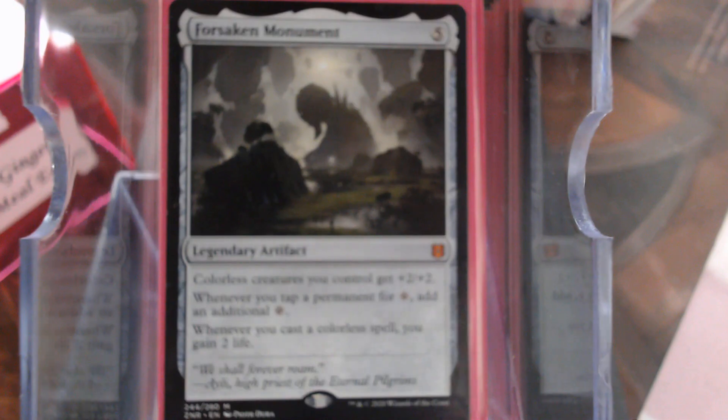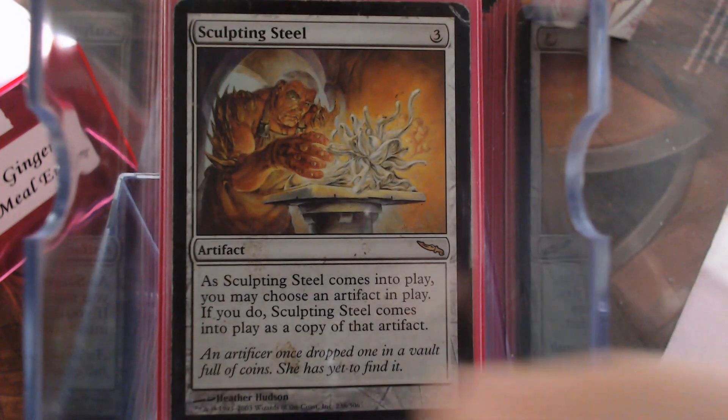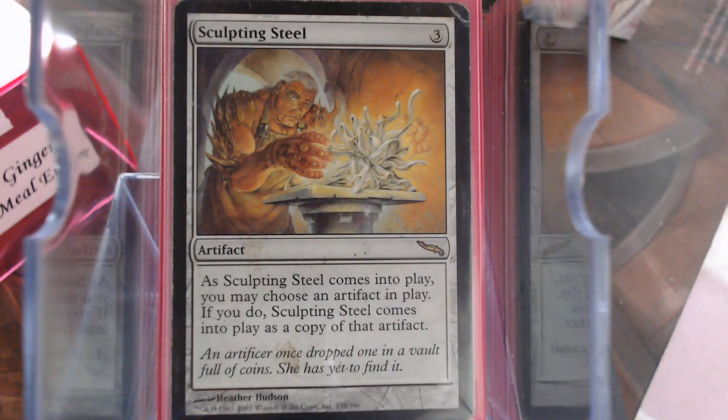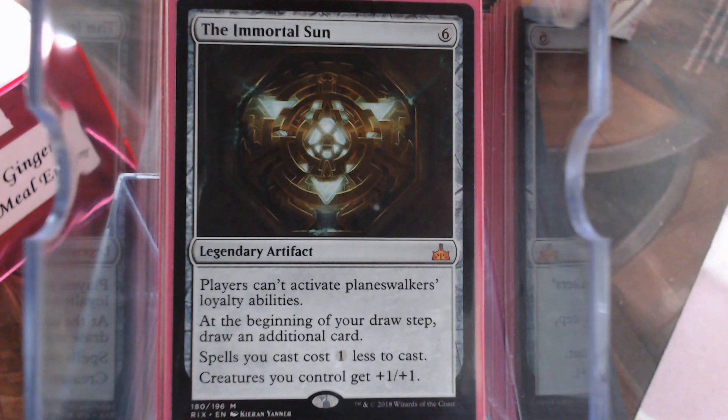Forsaken Monument — great card. It's just a shame I can't copy it with my Sculpting Steel because it is legendary. Not that I didn't think about it. Immortal Sun — because Immortal Sun is a flavor win there, she does not like Planeswalkers as a whole. So yes, you get to draw an additional card and your spells are one generic cheaper. Yeah, it's pretty neat.